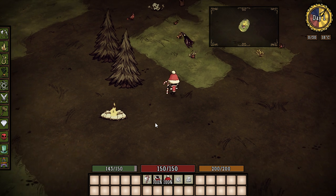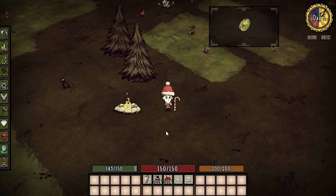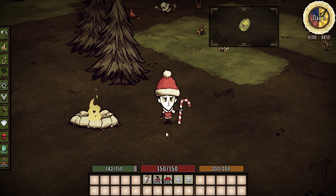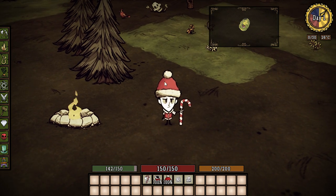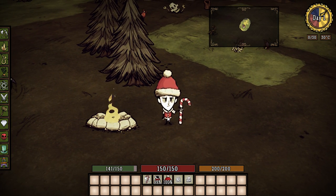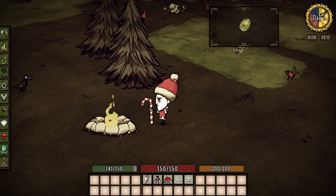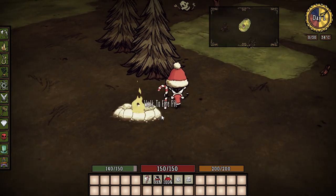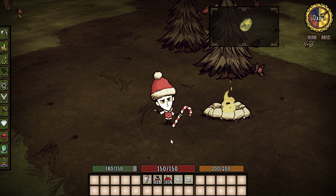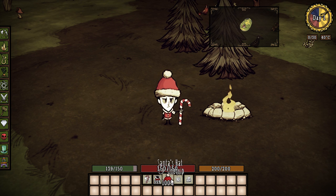Hey everybody, it's your boy Celery Stick! Check this out - we are using the Santa mod! Wilson's got this awesome Santa hat, this awesome candy cane cane, and an awesome vest. This is a mod by Afro1967; he makes a lot of mods and they're always top-notch. Thank you very much, bud - we really appreciate your work.